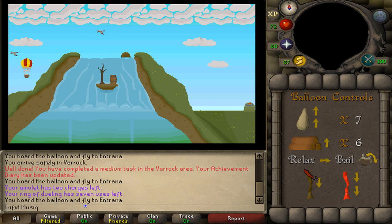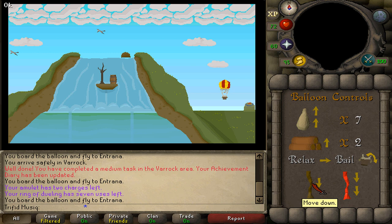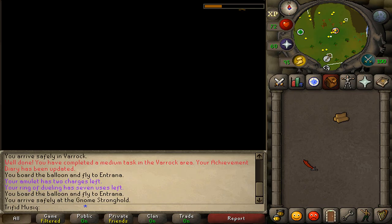On the third and final screen: burn three logs, relax twice, relax twice, pull a brown rope, burn a log, relax five times so we're next to the cloud, pull a red rope, relax once, pull the red rope again, pull a regular brown rope, and relax twice. We gain another 2000 Firemaking experience and have now unlocked balloon transportation to the Grand Tree.